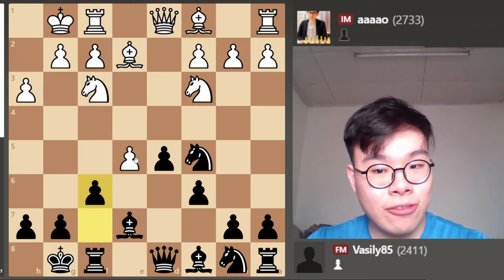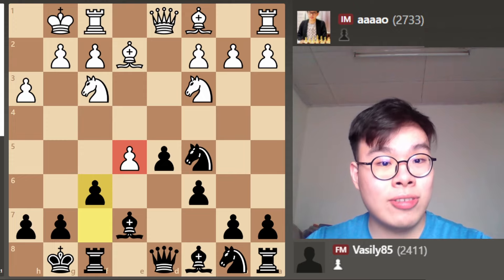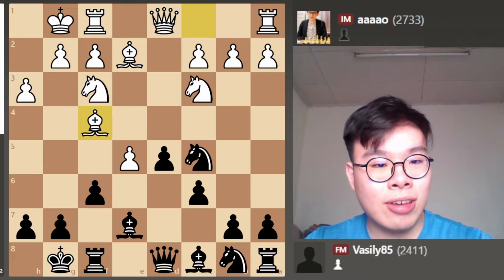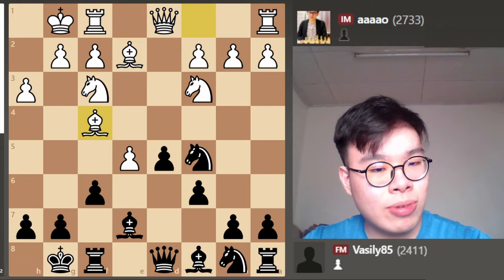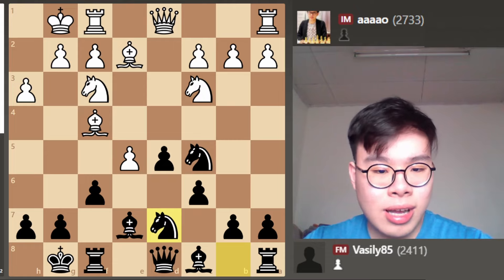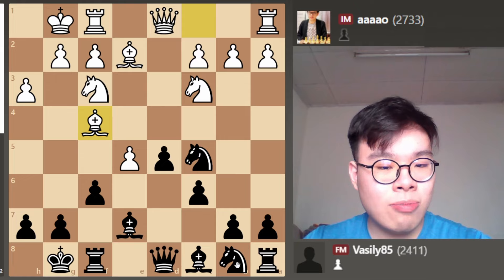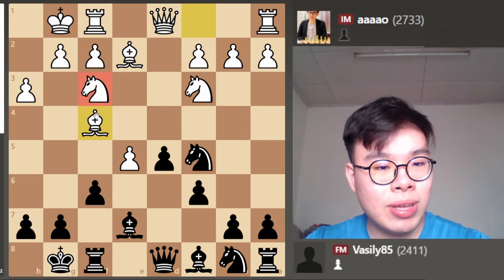f6, removing the cramping e5 pawn. If we can do so, it'd be much harder for White to make use of his kingside majority. White plays Bishop f4 — he's not going to take on f6, but he'd like us to take on e5 so he can bring his Bishop to an active square. So we simply play Knight bd7, a very simple and strong move. The Knight on b8 is often a problem piece, as it doesn't have any good squares to develop to, and that's why we're trying to trade it off for one of White's good pieces.